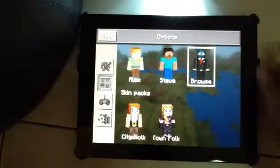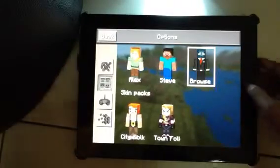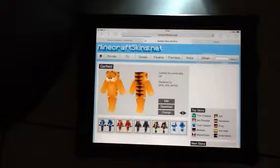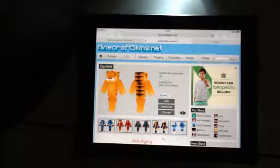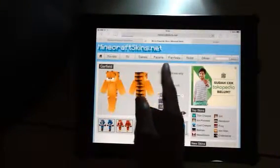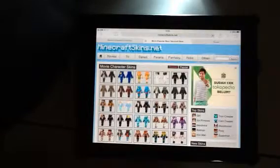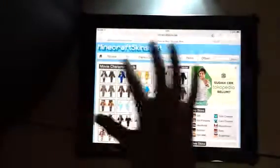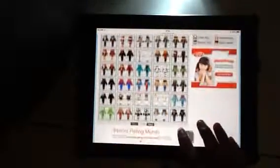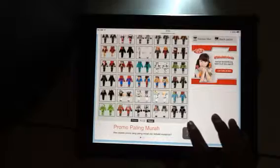This is the skin I have now, which is the squid. You need to go onto Safari and go onto this website called minecraftskins.net. You can pick the category — movies, TV, games, people, fantasy, mobs, and others. Let's try to find one that I like, or let's just choose a random one.